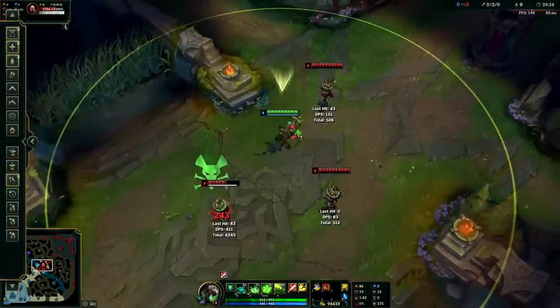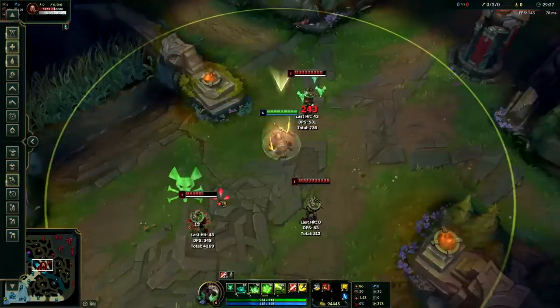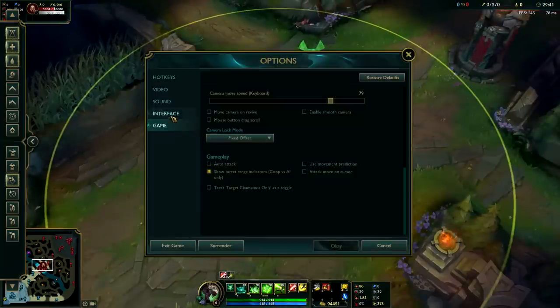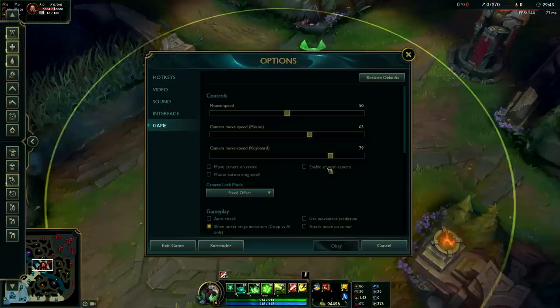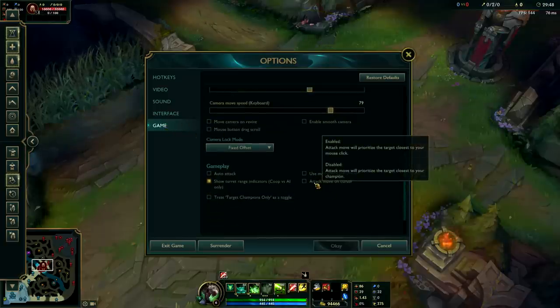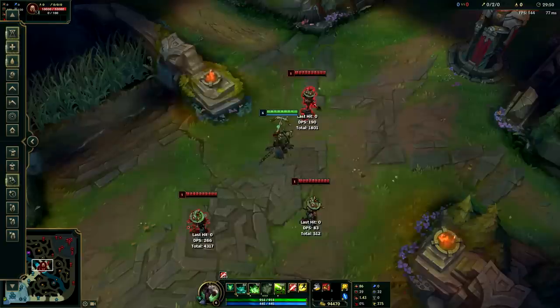As you'll notice, it attacks whatever is closest to me. So even if I want to hit a specific target but I'm closer to a different one, I can't hit it by default. To solve this issue, go into the Game tab in settings and you'll see 'Attack Move on Cursor.' This is really nice — even if I'm closer to one guy but I want to hit another because he's low on health, let's check this out.